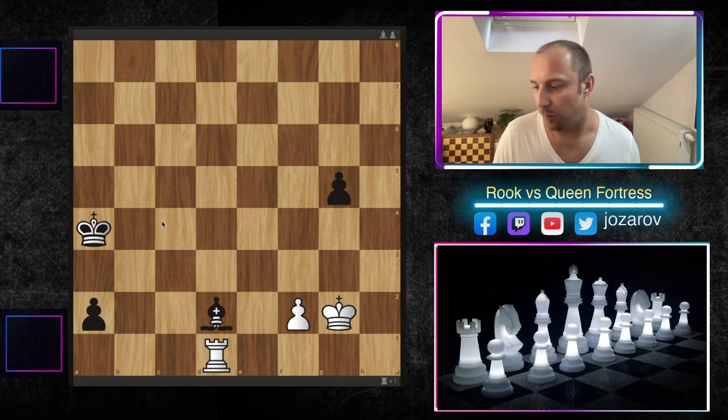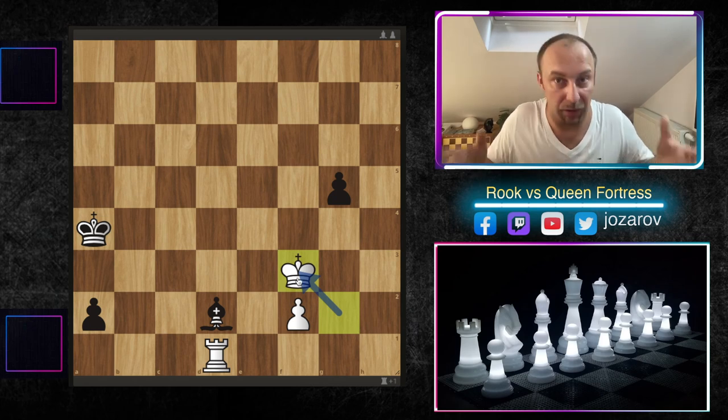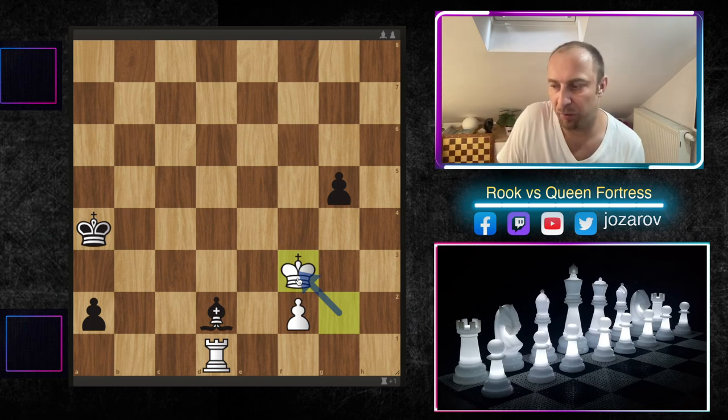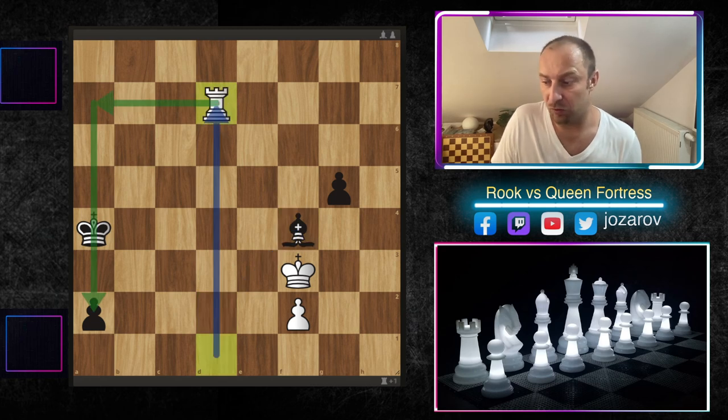Here's the problem: if we start to play something like king to h3 — which in many chess endgames you're supposed to do, playing active with your king — it's not working here. In this position the king has to be static, it has to be secure. Playing active with the king is not working because after bishop to h4 and rook to d7, trying to apply the Tarrasch rule, there are problems.